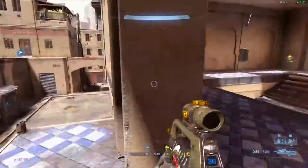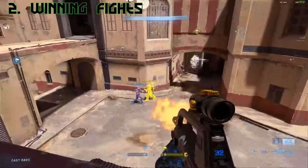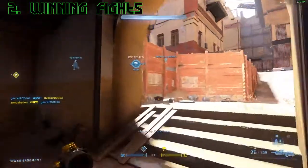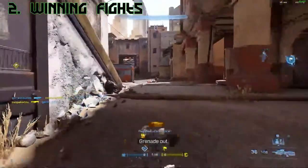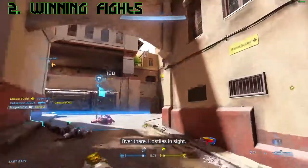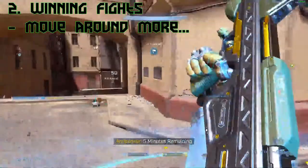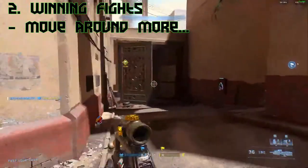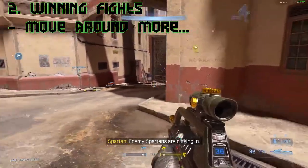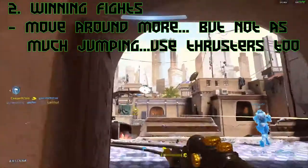Jumping into number two: winning fights. Winning fights can be really hard and frustrating, especially when you play someone way out of your league. The easiest and quickest way to improve your ability to win fights is implementing movement during fights — strafing back and forth, crouching, jumping. I'd recommend avoiding constant jumping and focusing on strafing and crouching instead.